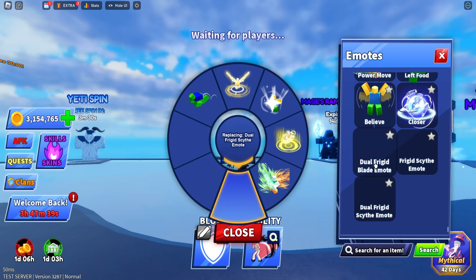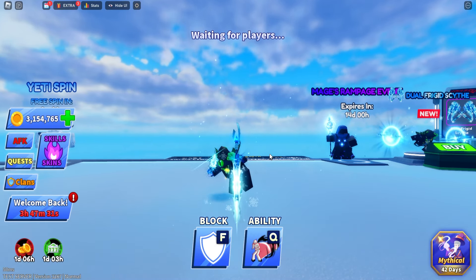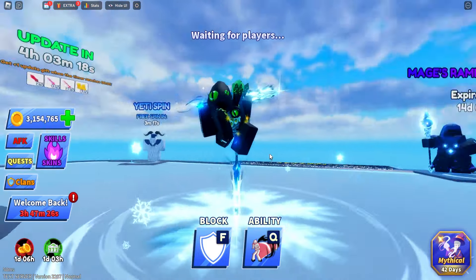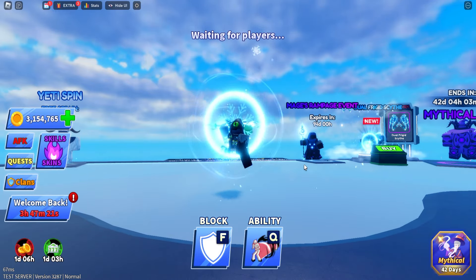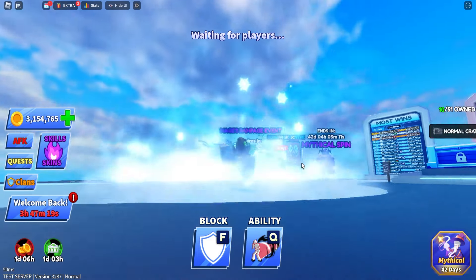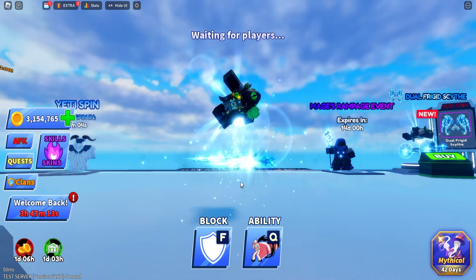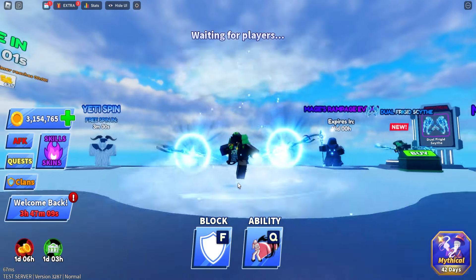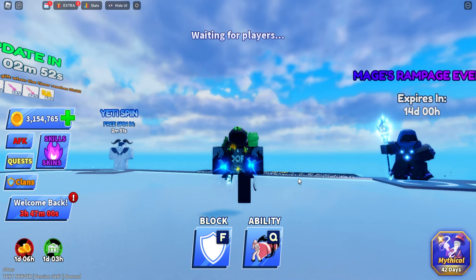There are a few new emotes, but sadly there's no placeholder for them just yet. First we have the frigid blade emote — you're sitting on top of it like a ninja, it looks sick. Next is the frigid scythe emote, which is probably the coolest out of all of them. Then the dual frigid scythe emote — these are really cool. Most people actually get these swords for the emotes nowadays.